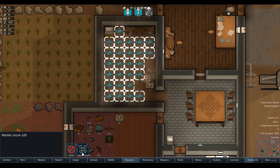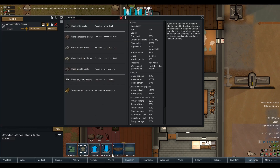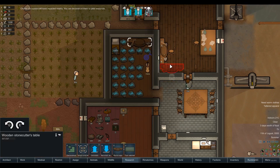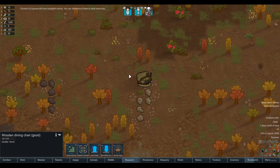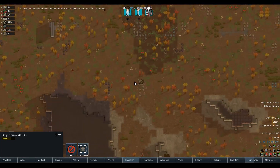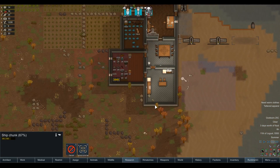Their mood is going to be garbage because their bedroom is filled with rocks. Now that spacecraft landing is the best news I've heard all day. This thing is hopefully going to give us plasteel and gold - but it's neither. It's steel and components. That's terrible. We do need steel and components during the early game, but plasteel and gold are what we need for our multi-analyzer. We're quite far away from that.